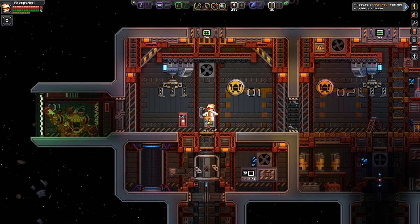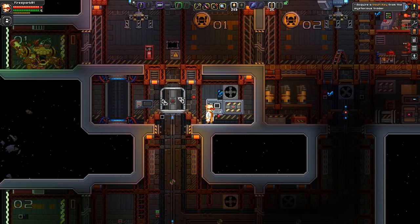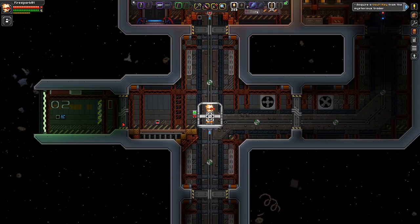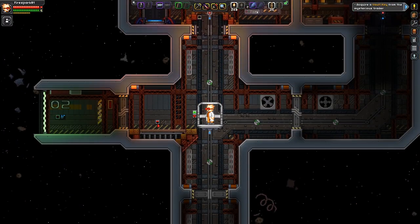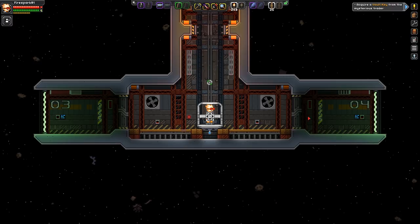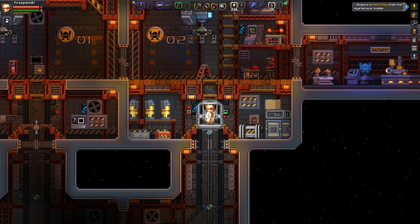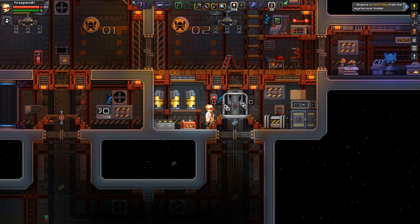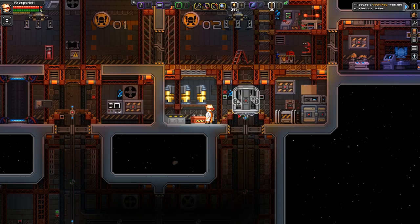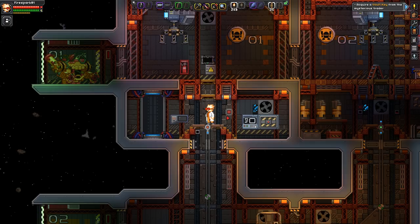Down here we have a teleporter and stairs leading up to a tram system. We have station control with all kinds of goodies. Let's take this tram and see where it leads. We go down and find docking bay number two — I like how they're numbered. Then there are more docking bays further down, keeping that overall industrial theme. There are little buttons on either side that call the tram over to you — that's awesome!